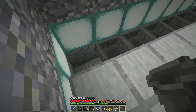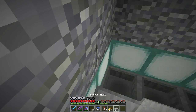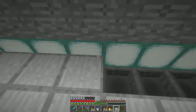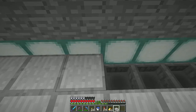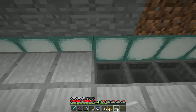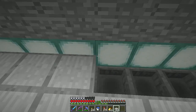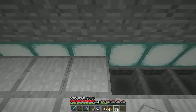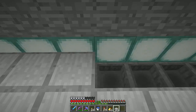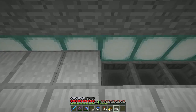Okay, last hopper. Now I've just got to put in these sea lanterns all around the edge. Because they're next to half slabs, they're not actually going to provide any light. But since these are all half slabs, nothing can spawn on top of them anyway. So the sea lanterns are really here just so you can kind of see things, see where the edges are.